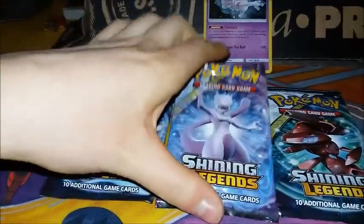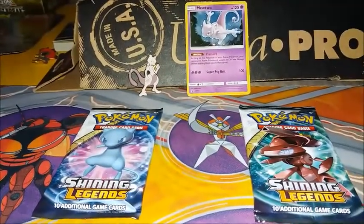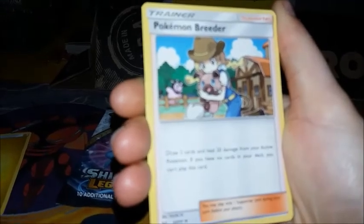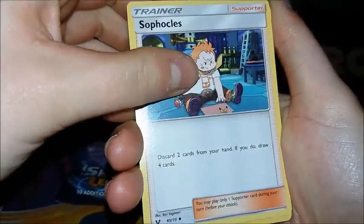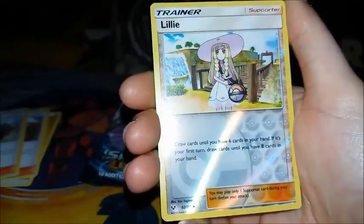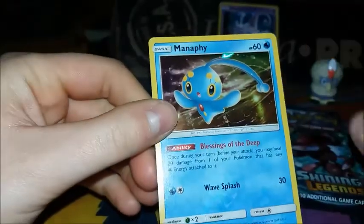We're gonna start with the Mewtwo pack. Let's begin. Four to the front, and we start with the Lightning Energy. Pokemon Breeder. Lily. Sophocles. Voltorb. Croconile. Scraggy. Torocat. Puzzle. Lily again in Reverse. And the Rare is a Manaphy. I hate this card.